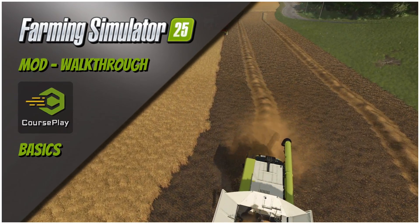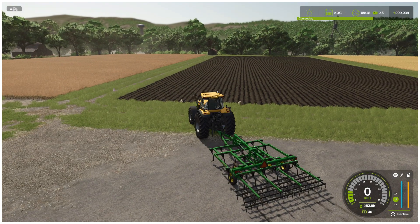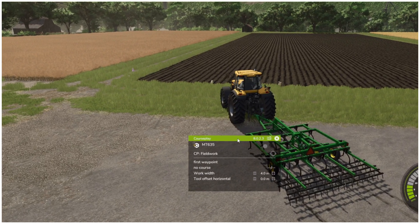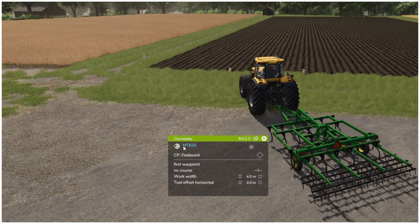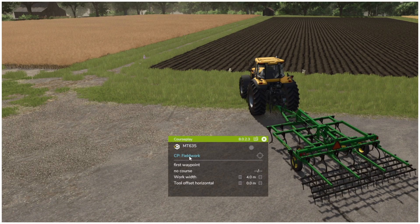Once you have downloaded the mod and started the game, make sure you have selected the mod in your save game before launching. To activate the CoursePlay menu, simply right-click. That is the default setting and it will bring up this small menu. Here you can see which vehicle you are currently sitting in, the vehicle's name, and what task it is assigned to. Right now it is set to fieldwork.